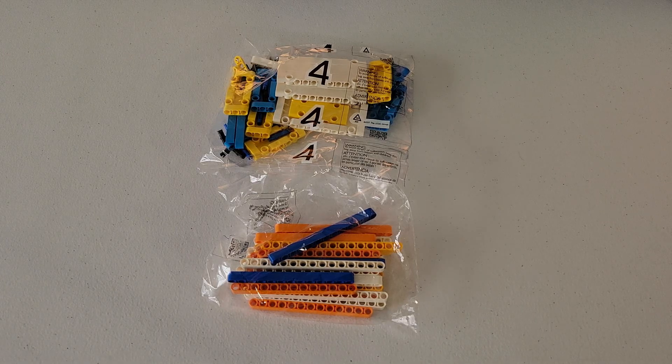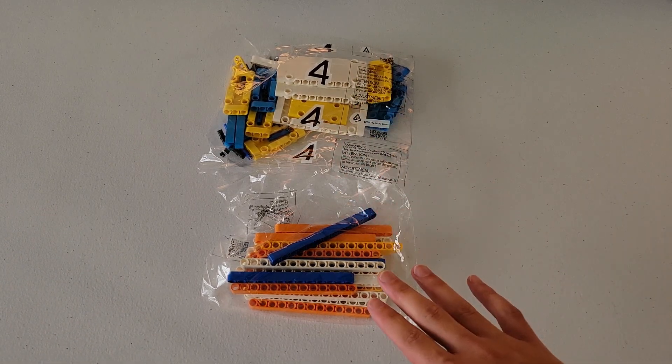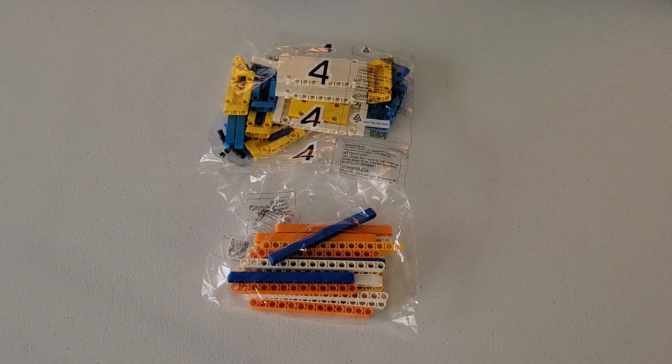Contained in these bags are the doorstep and the package, and in order to successfully build those, you are going to need this bag labeled number 4 right here, and then this unlabeled bag as well. I just want to apologize for any potential background noise and any slight variation in the lighting. With that said, let's get into the build, and I hope you enjoy the video.